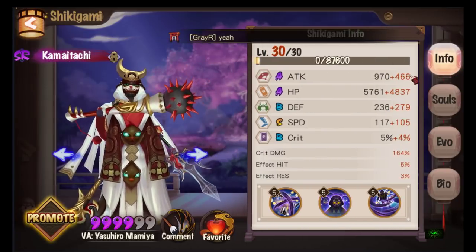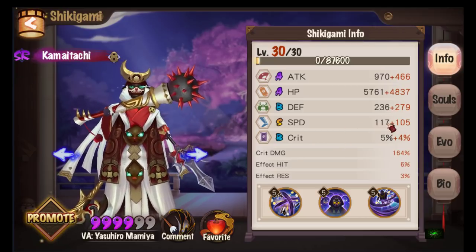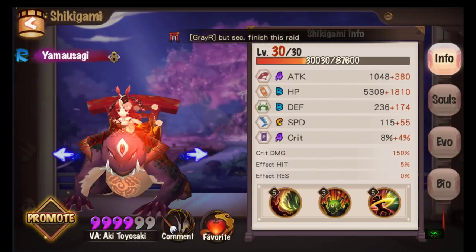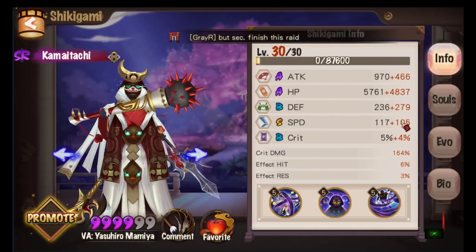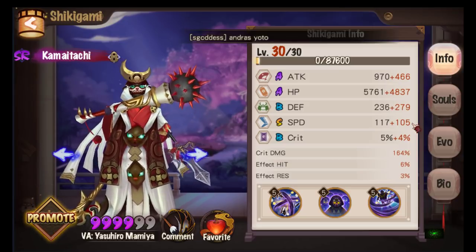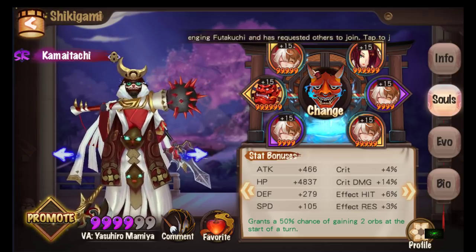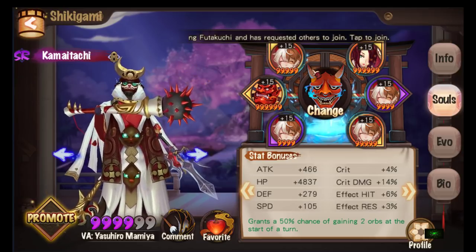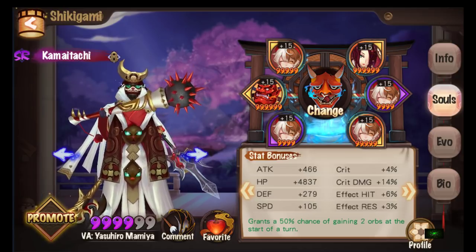Kamaitachi is my first attack bar buffer because he has a higher base speed stat than Bunny. Bunny is at 115 base speed while Kamaitachi is at 117. I currently have him at plus 105 speed, which makes it 222 total speed. It's pretty slow right now — to break into top 20 or top 10 you need at least 235 speed, so I'm stuck in the 50s to 30s rank range.